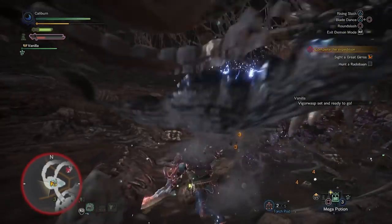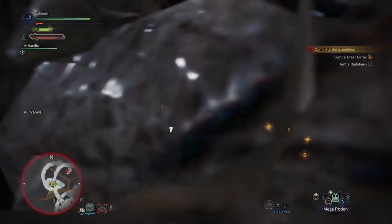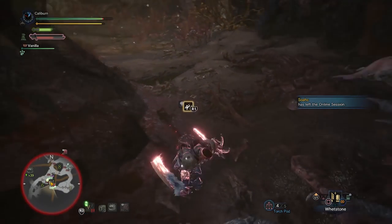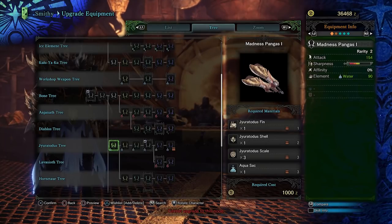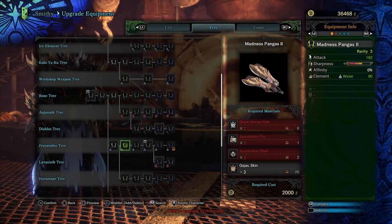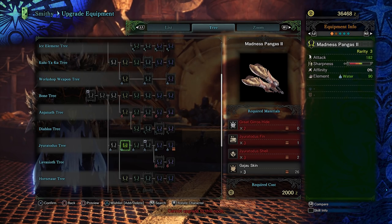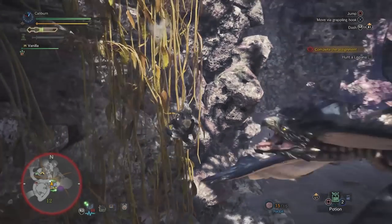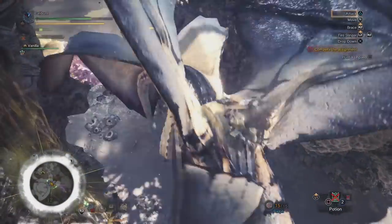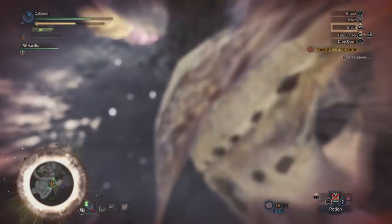After defeating Paolumu, you'll descend into the Rotten Vale. Use the Pulsar Hatchets 2 if you have them to take out the Radobaan; otherwise, Madness Pangas 1 will be adequate. Now that you have access to the Rotten Vale, hunt a Great Girros — use the Madness Pangas as Great Girros is weak to water. You can then upgrade your Madness Pangas 1 to Madness Pangas 2, requiring 2 Great Girros Hides, 3 Jiratotus Fins, 3 Jiratotus Shells, and 3 Gajau Skins. Immediately shelf the Madness Pangas 2 and equip the Pulsar Hatchets 2 when you tackle Legiana, as Legiana is weak to thunder.